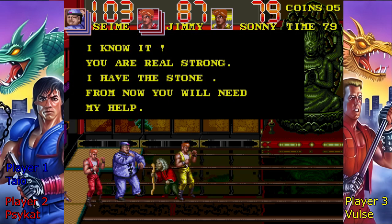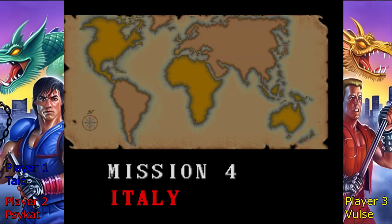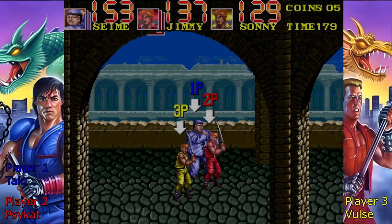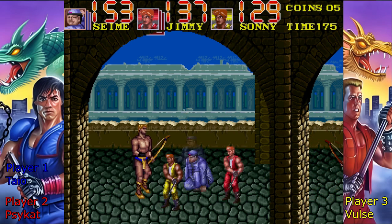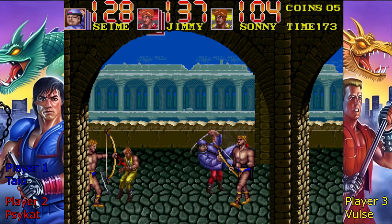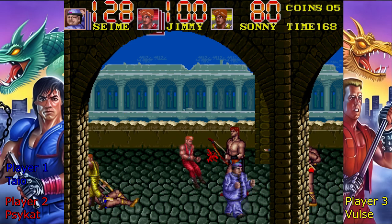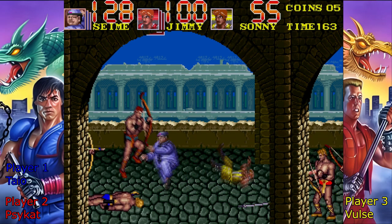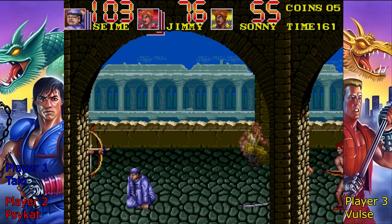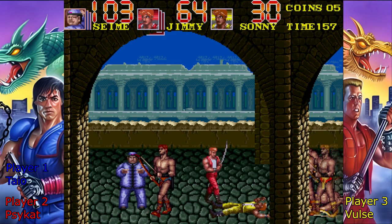Hey, that's my sword — I guess I'll take this one. They recombine so we can die. 'I knew it — you are real strong. I have the stone.' Mission stop! Let's go to Italy! This happens in the NES game as well — we have all three stones but rather than go straight to Egypt we make a pit stop in Italy to make the game longer. I just want to go to Italy just 'cause.